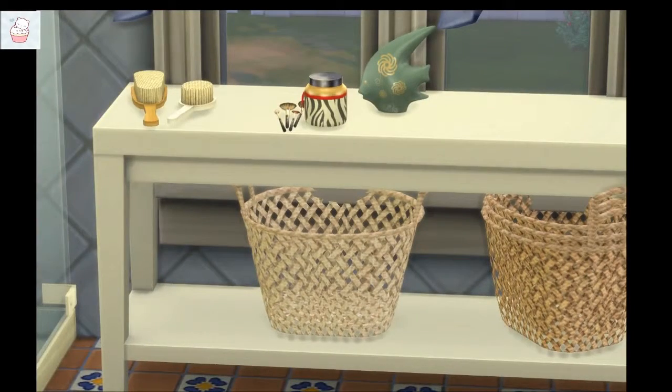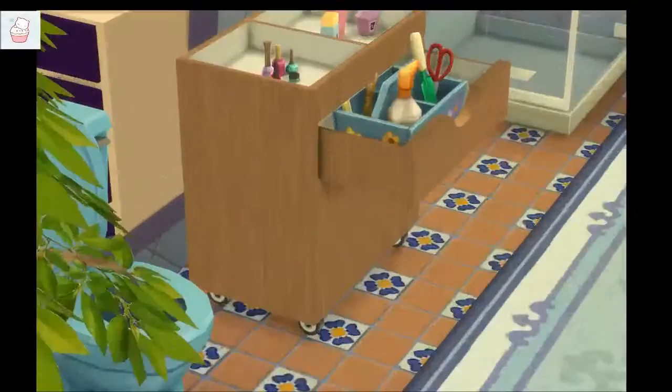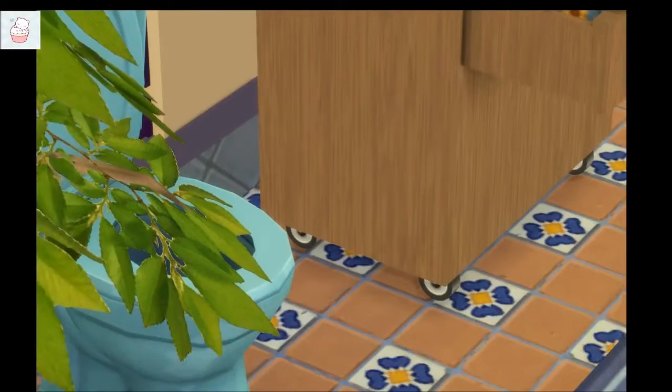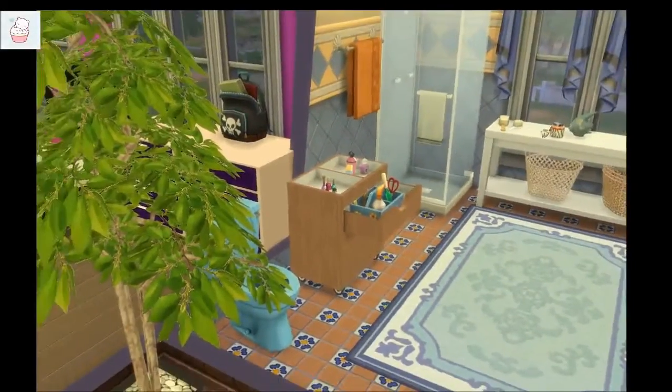We have some little baskets and some cotton swabs — they're gone, but anyway, we had cotton swabs. We have makeup brushes and hair brushes, a shower, and this little box of goodies over here. The box is custom content, the rest of the stuff is base game, and then there's a toilet with this plant covering it.